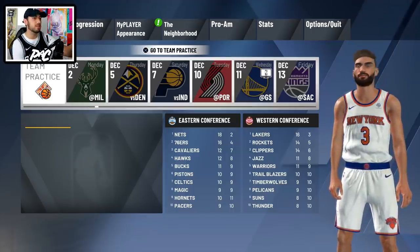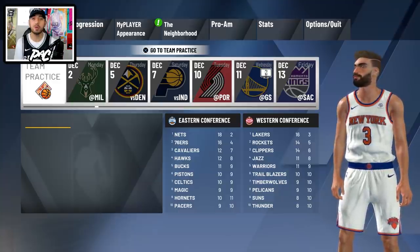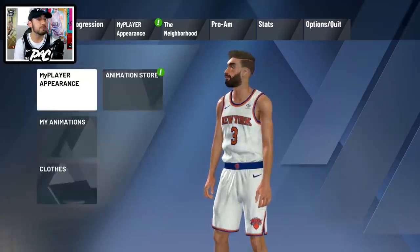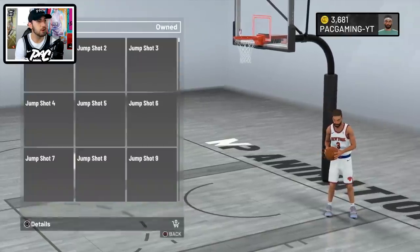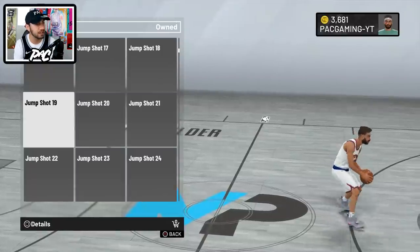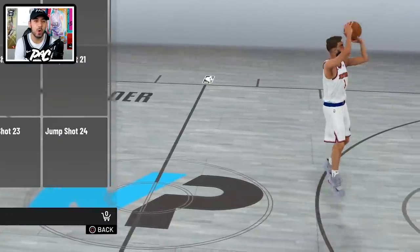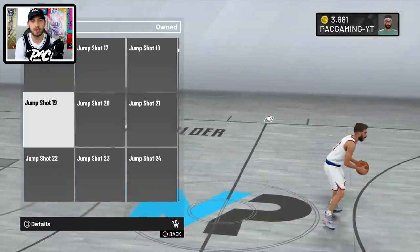I'm not at that point yet. I am a starter, it's December 1st in the schedule, and I still have not been able to make my jump shot. So if you're someone like me who needs a good jump shot right now, this is the one you should use. Go to My Player Appearance, then Animation Store, go to Shots, Jump Shots, and go to jump shot number 19. It should be free. Look at the gather — it's like a little Carmelo gather. This is easily the best jump shot for guards or forwards when you can't make your own yet.